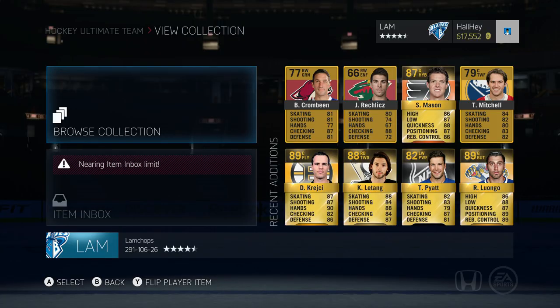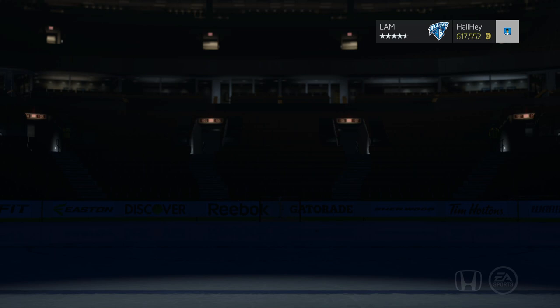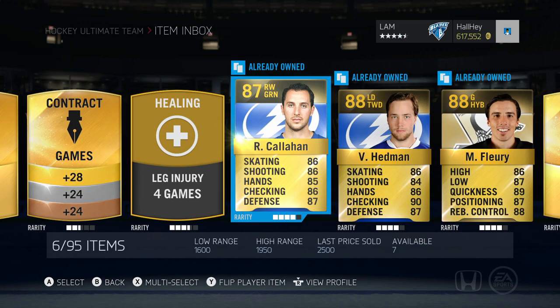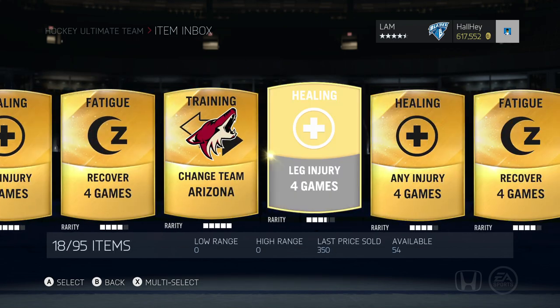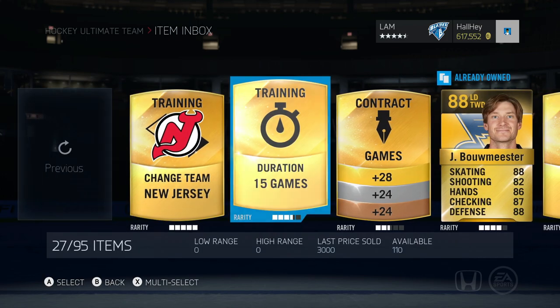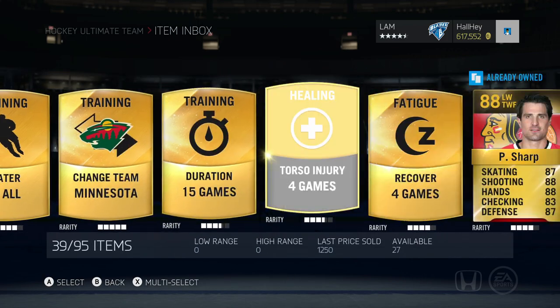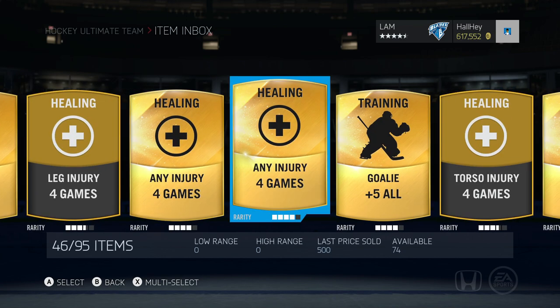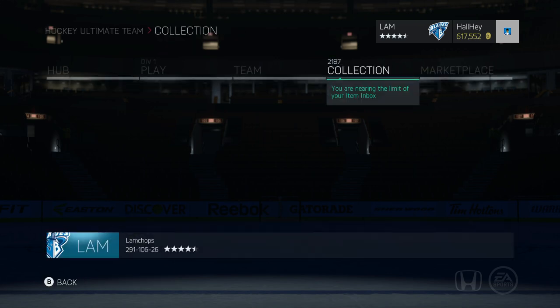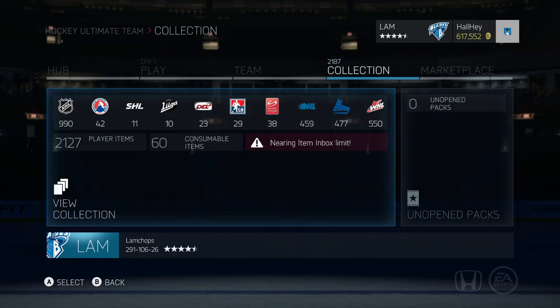I want to round up all the pulls I got in this pack opening. There we go — some of the pulls right there: Luongo, LeTang, Krejci. My item inbox is absolutely full, but also Tyler Seguin, Tyler Myers, Ryan Callahan, Victor Hedman, Marc-Andre Fleury, and a whole variety of 88 to 89 overall defensemen like Jay Boehmester and Ryan McDonough. Anyways that's just about it for this pack opening — if you guys enjoyed please leave a like. Let me know if you opened any mega packs and got anything good in the comments below. Thanks for watching, see you guys later — bye!